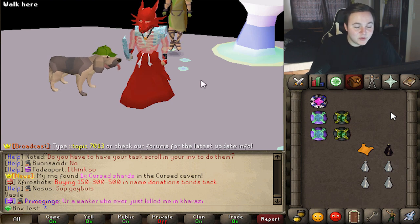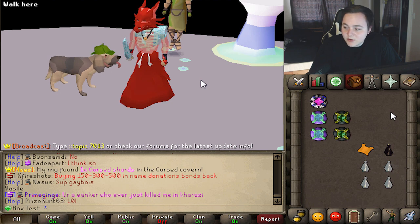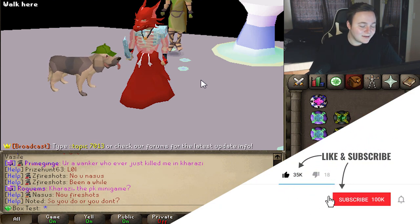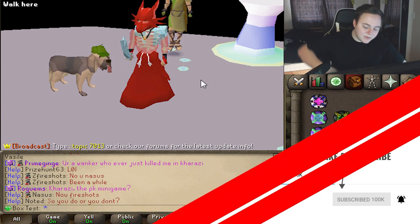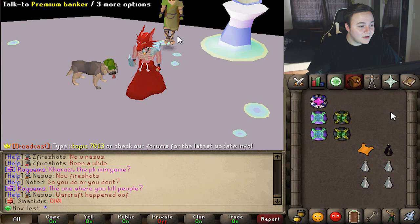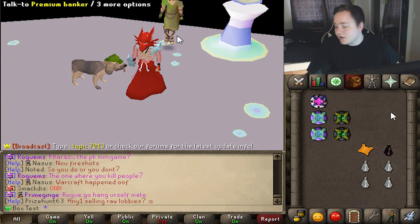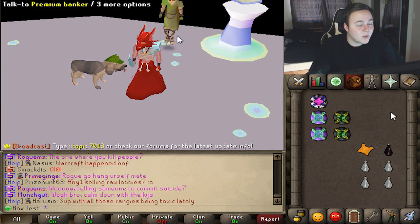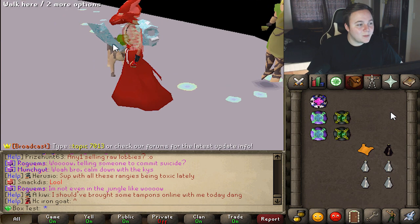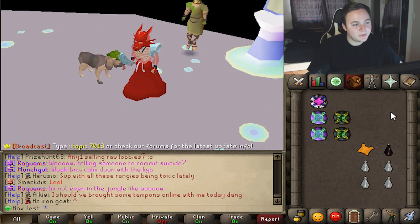We've got our $200 giveaway — make sure you enter on each video we upload this weekend. All you gotta do is like the video, subscribe, turn on post notifications, and leave your RuneX in-game name below. I hope this shows you that you should definitely do those task bottles — you might as well get one and see what it is. Hop on RuneX, one of the most popular RSPSes — I love the variety in items. They have so much cool customization, way more than Jagex ever does. Hope you enjoyed!